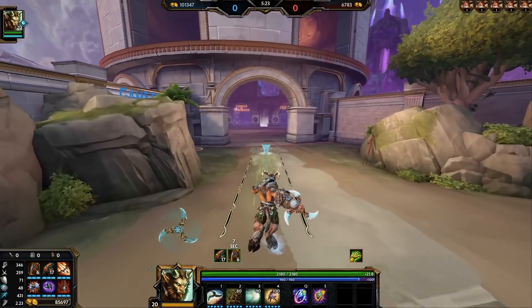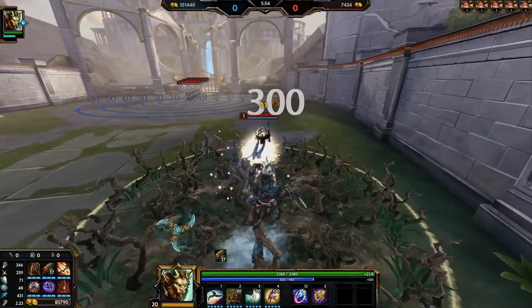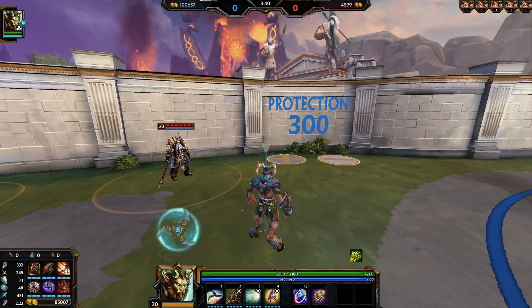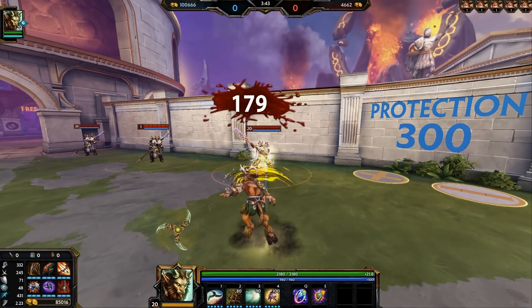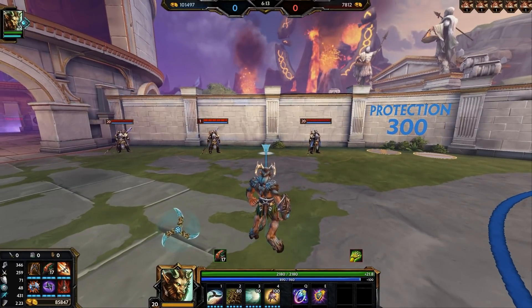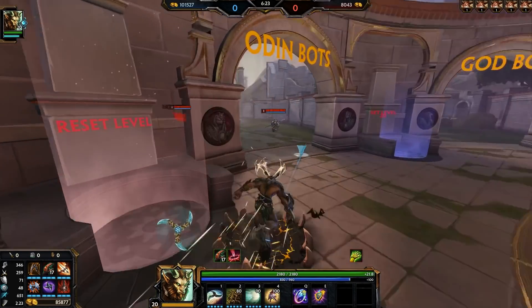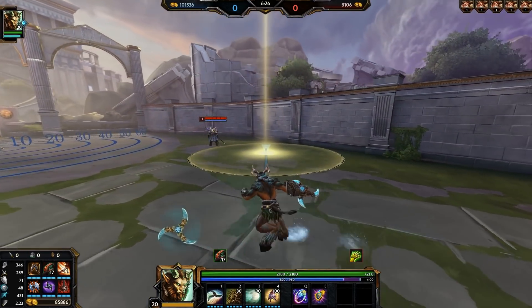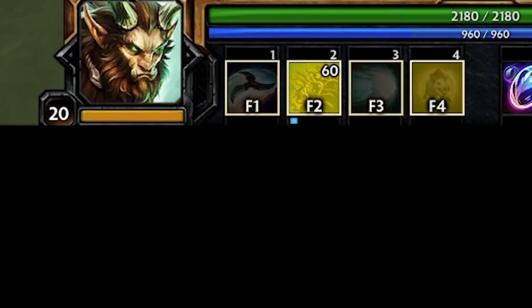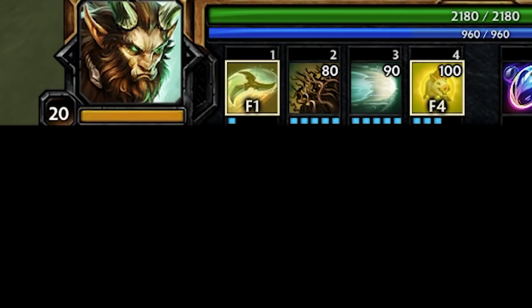Cernunnos can quickly combo somebody with burst and auto cancels. Simply auto, 2 someone to root and cripple, auto, then dash through them and right-click right after to cancel the dash, auto, ultimate, auto, and if they're still alive, then just leave the game. He is very good at standing his ground against tanks because of his protection shred and Autumn Stance, plus his strong CC and his ultimate which polymorphs them into little goats — a CC that can't be DR'd. Be careful of cripples and big CC ultimates on this character; beads are 100% necessary every game as Cernunnos has no CC immunity in his kit, and his dash can be easily interrupted if you aren't careful. Max your 2, then either your 3 or 1 — the 3 for burst and CD reduction — and put extra points into your ult last.